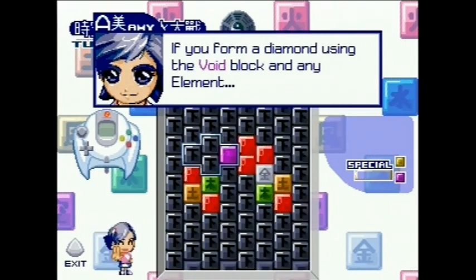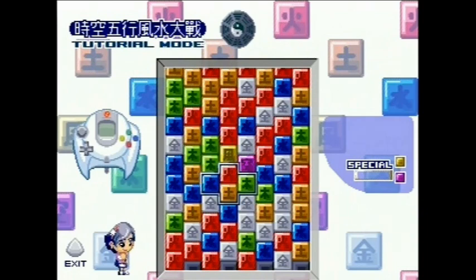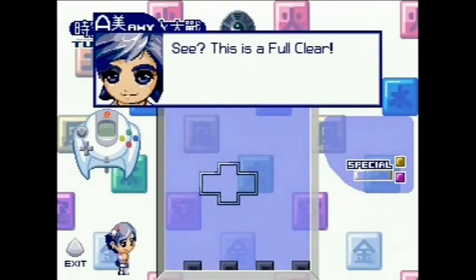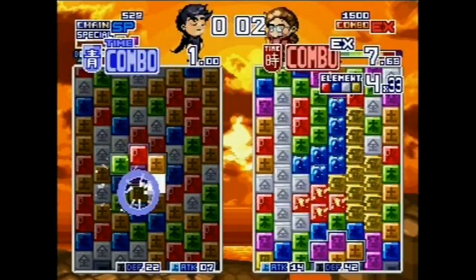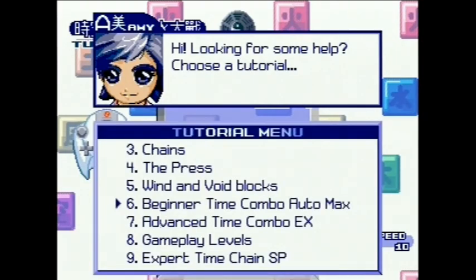Combining a void block with any other element will clear that element from the screen, and if you're really lucky, surrounding a void with every single element, including the wind, will clear the entire screen. These mechanics will be quite daunting at first, but luckily there's a tutorial mode which explains everything you need to know in great detail.